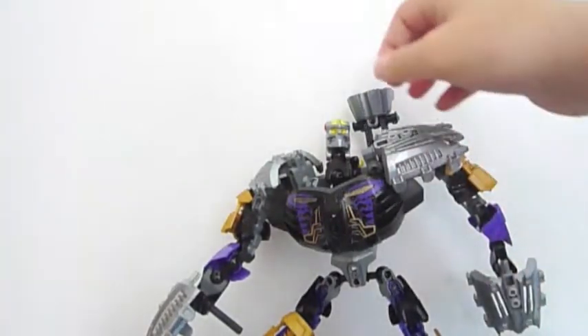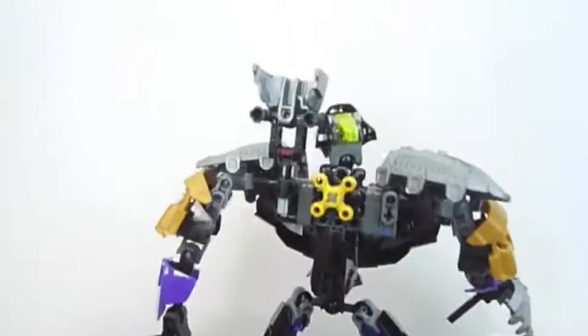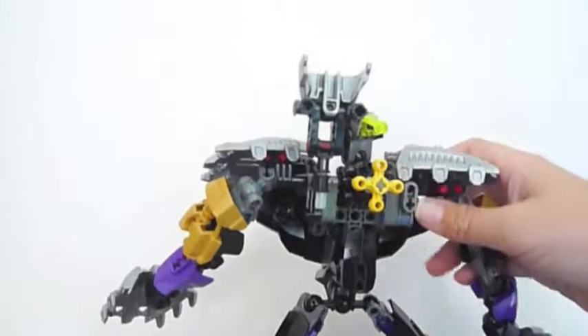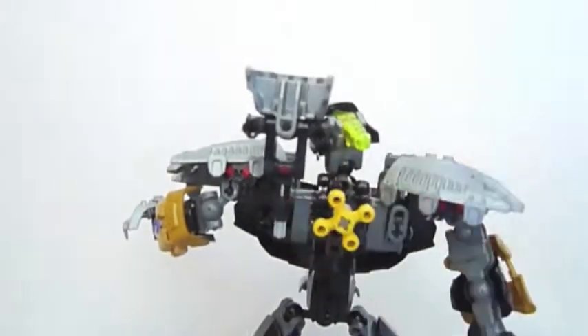And that's what he looks like with everything — let me just put that helmet on him as well so he looks cool. As you can see, he's got different feet to all of the other Toa. And here's the back of the figure — really nice. I definitely like this set. You can also move the arms there, so it's just yellow there. And that's it for this set — I hope you liked it, and I'll see you next time. Bye.